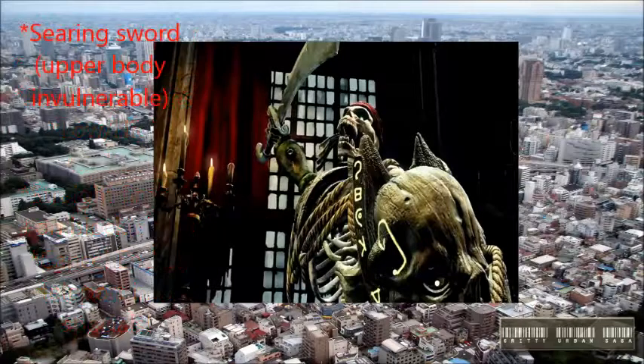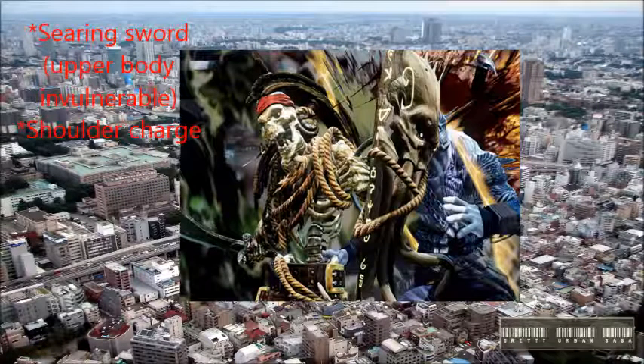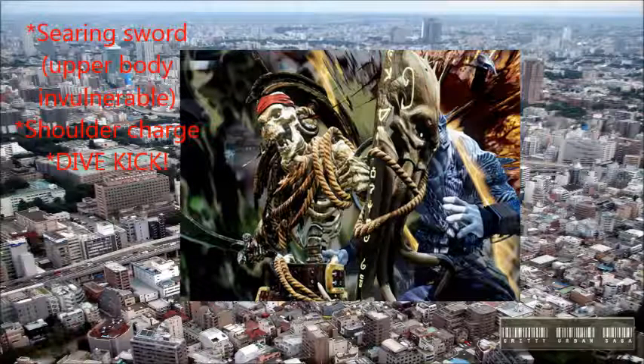He has a move called the Searing Sword, which has upper body invulnerability. So if you try to hit him high when he's doing this move, you're getting hit. The Shoulder Charge is also a very good option — like Glacius' Shoulder Charge — it covers space for him. He has a Dive Kick too. But they said, and I quote, they didn't want him to be 'Rufus Spinal.' So they didn't want him to depend on Dive Kicking over and over, so it is very negative on block and very easy to punish if you catch him mid-Dive Kick. But again, he has a very slow walk speed, so the Dive Kick and the run are really supposed to offset that.